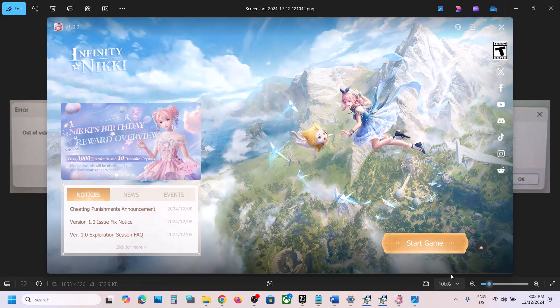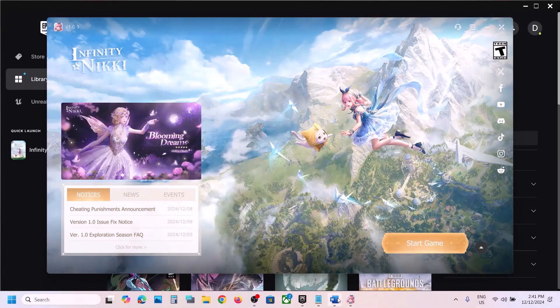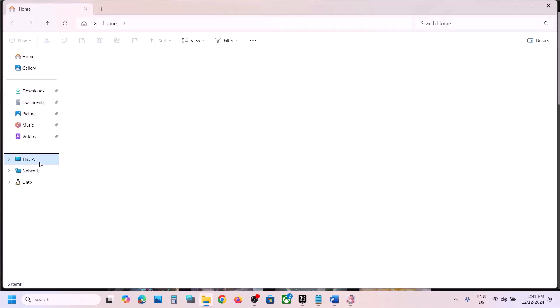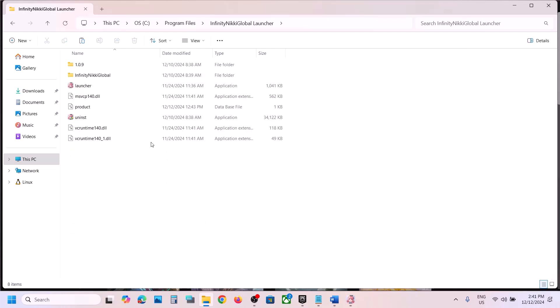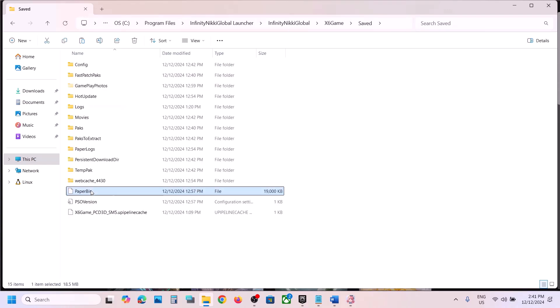Hello guys, welcome to my channel. Today in this video I'm going to show you how to fix when the game is not launching on a Windows computer. The first step is to delete two files. For this, open File Explorer, go to This PC, open C Drive, open Program Files, open the Infinite launcher folder, then open the X6 game folder, then open the Save folder. Here you can see Paper Bin and the PSO version file.